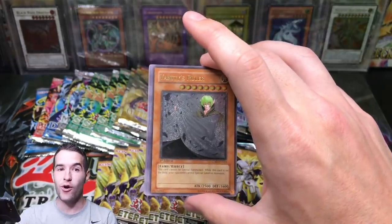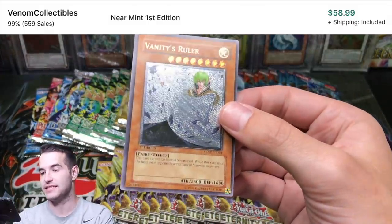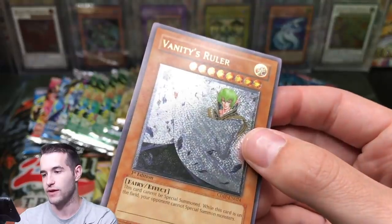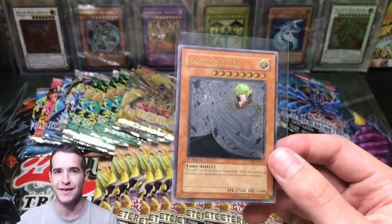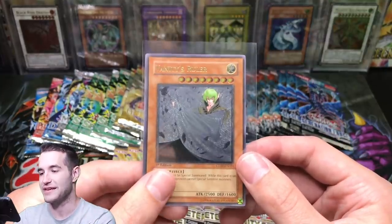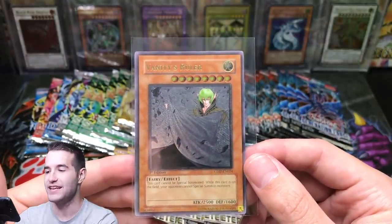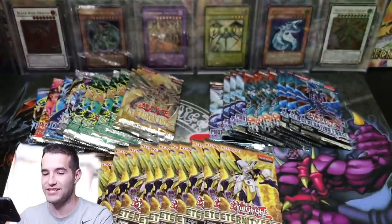Yes! Wow! This is crazy — I called it. This is a big card; it used to be even more. Oh my goodness, this is insane. Ultimate Rare Vanity's Ruler — unreal! It does have a little nick right there on the edge, but that is okay. I called this. I actually recorded this and part one in the same day where I called the Summon Skull in the last video, then I called the Vanity's Ruler. I'm just going to start asking for what I want because it just pops out instantly. That's crazy — I've never pulled that card. Vanity's Ruler, original Cyberdark Impact. Absolutely insane.